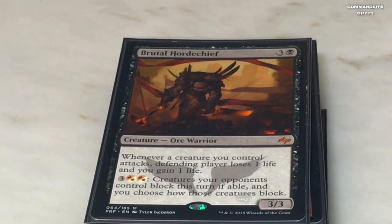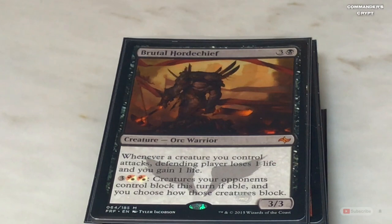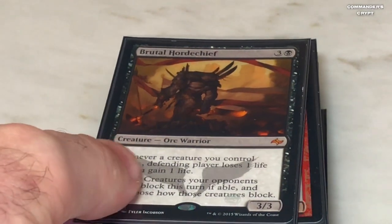Brutal Horde Chief — one black, three colorless. Whenever a creature you control attacks, the defending player loses one life and you gain one life. With Isshin's ability that's going to be doubled. He also helps kill other creatures on the board with his secondary ability — for red/white hybrid and three colorless, creatures your opponents control block this turn if able, and you choose how those creatures block. So you can fix the blocks so their commanders and other creatures die. There's so much removal in this deck your opponents aren't going to be able to keep their commanders out.